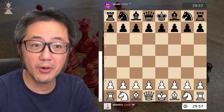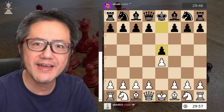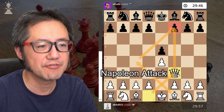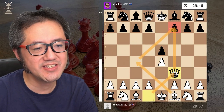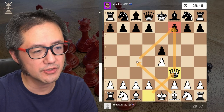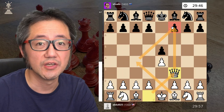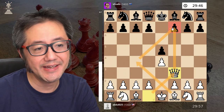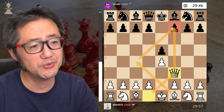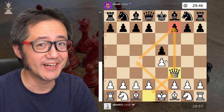So what is the Napoleon attack? It begins with e4, e5, and then white plays the immediate queen to f3. The idea is to then develop the bishop to c4 on the next turn, trying to line up for a Scholar's Mate type approach. This can potentially work at the beginner level, but once people know how to refute it, it really isn't a good move.